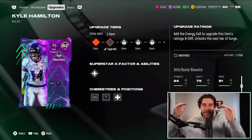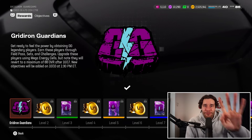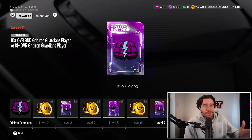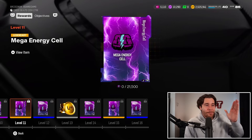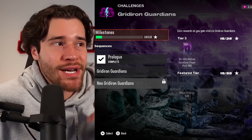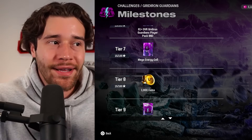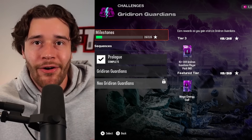Let's talk about what you guys got to do to get these energy cells. There are four energy cells in the field pass at level number five, level number eight, level number 11, and level number 15. That's the first four. There are three more located in the solo challenges — one at tier one, one at tier four, and one at tier seven. That's a total of seven energy cells so far.